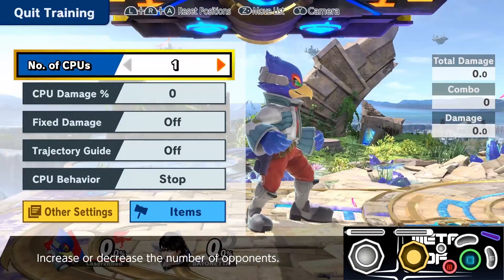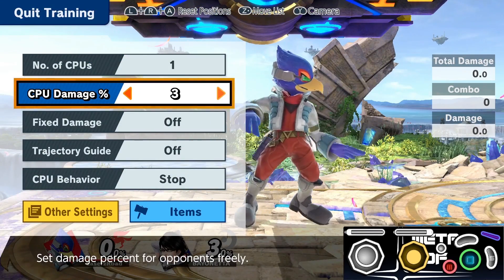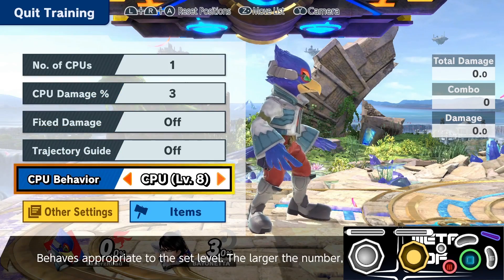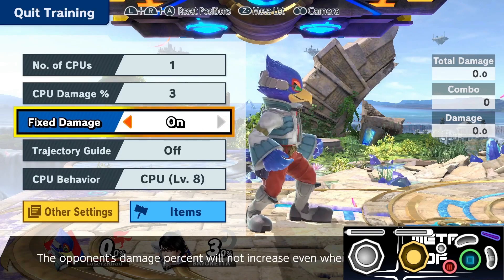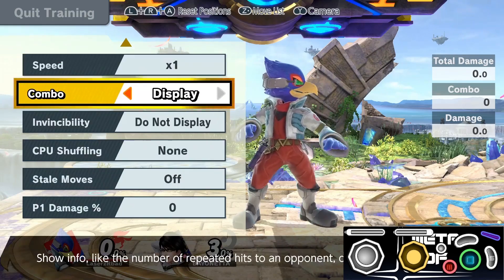Hey everyone, this is Trix from Meta of Smash, and in this video we're going to be looking at how to practice the active hop combo. A couple people mentioned on the last active hop video that they were having trouble landing this because their opponent could easily escape, air dodge, or just get away, and they couldn't actually land the combo. So I came up with a little drill you can use to practice this combo over and over again.